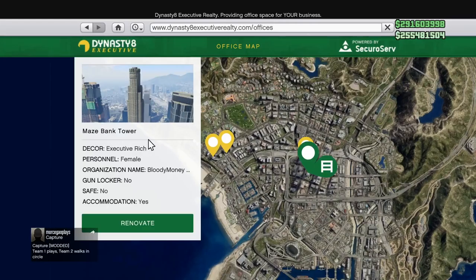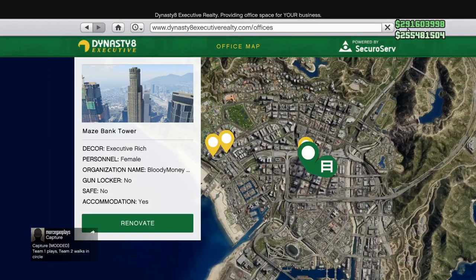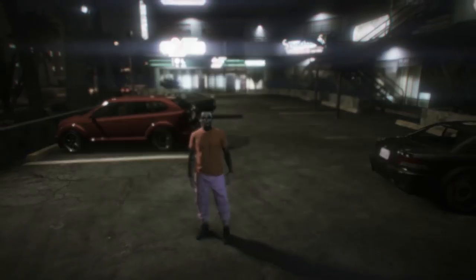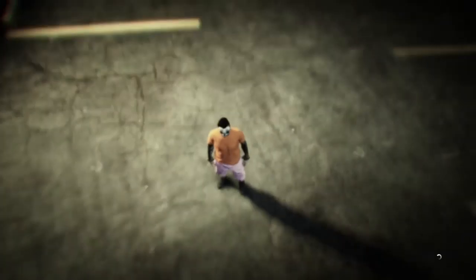On your main character, this is all the main character setup you need. Obviously if you're transferring joggers and stuff, you guys that merge know what to do. Set up your male character for outfits that you want to transfer over to your female.